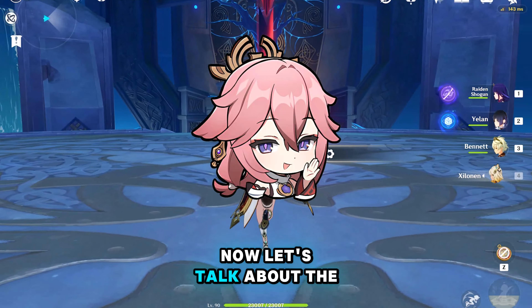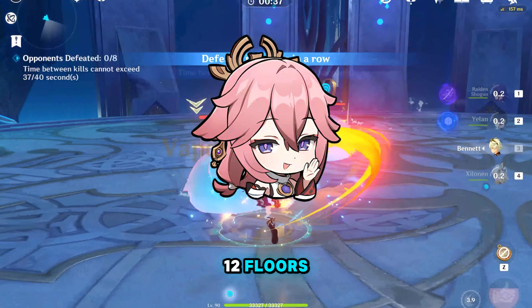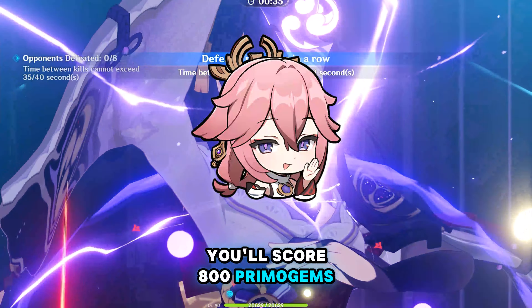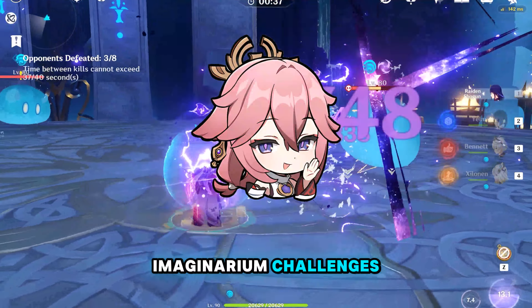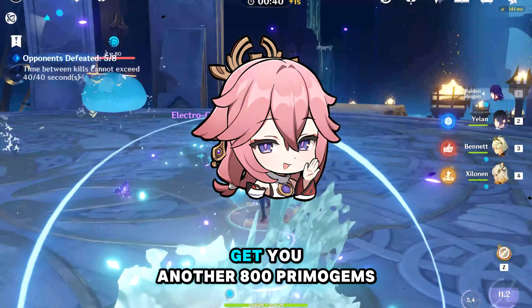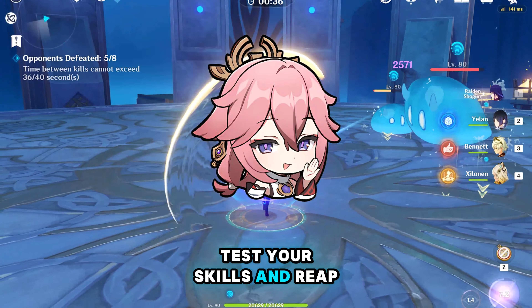Now let's talk about the Spiral Abyss. If you're able to clear all 12 floors, you'll score 800 primogems. And for those tackling the Imaginarium challenges, clearing all 10 stages will get you another 800 primogems. Test your skills and reap those rewards.